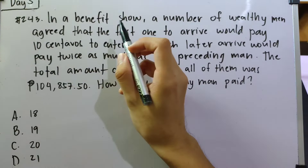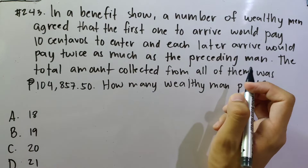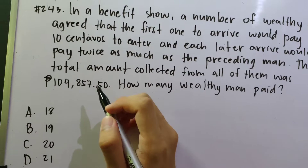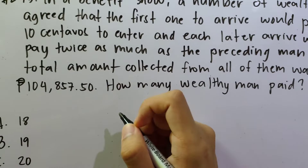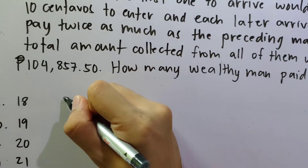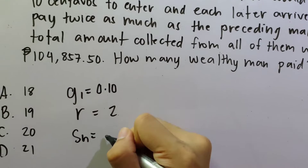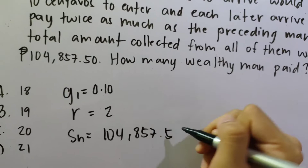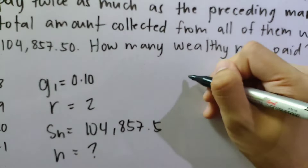Number 243: In a benefit show, a number of wealthy men agreed that the first one to arrive would pay 10 centavos to enter, and each later arrival would pay twice as much as the preceding one. The total amount collected from all of them was 104,857.50 pesos. How many wealthy men paid? This is a geometric progression since the payment is multiplied by 2 each time.